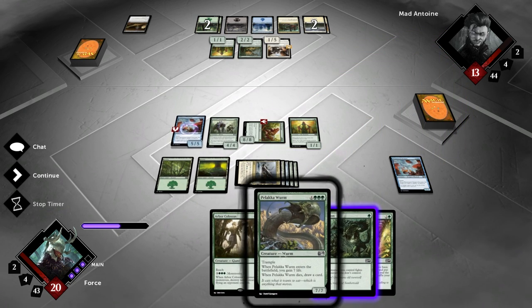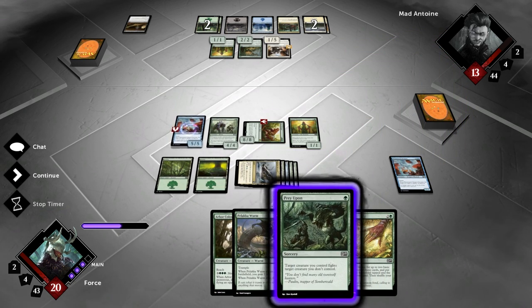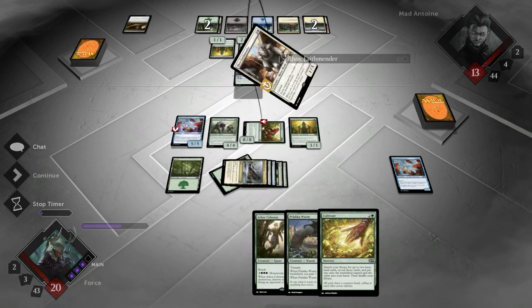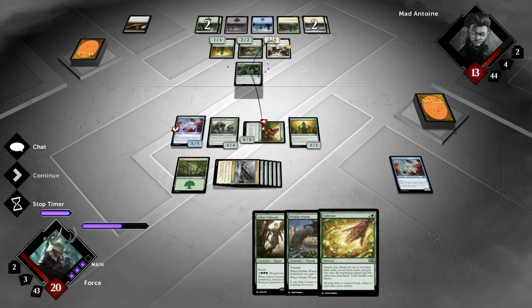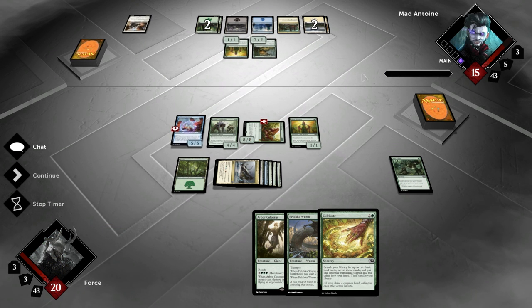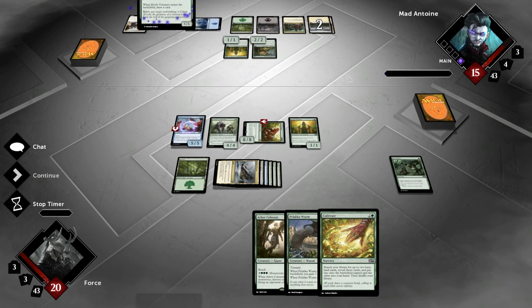Before the end of my turn, I'm going to go with the Prey Upon. We're going to kill his Faithmender. We're going to stop him from getting the double life gain — it's too much. I need to try to win, and if he keeps having double life gain, it's just no thank you.